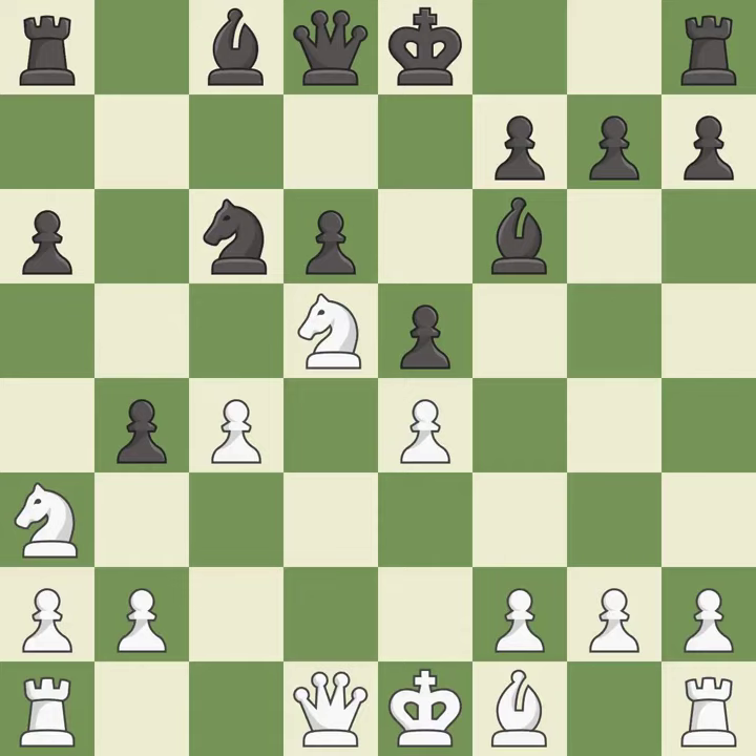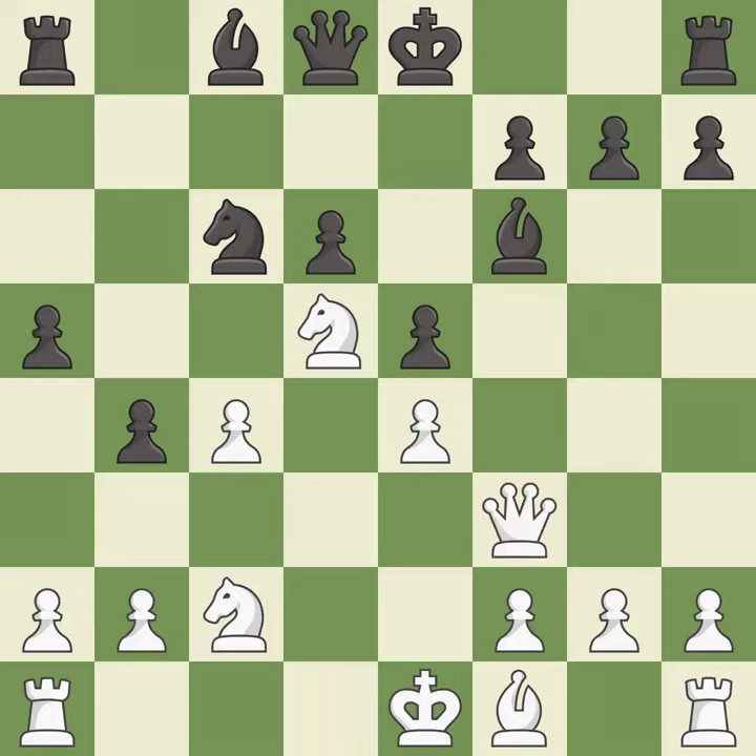This kicks an opposing knight. This mobilizes the knight, allowing it to control more of the board. This protects the attacked pawn. This activates a queen by developing it off of its starting square — it is the last book move. This develops a bishop off its starting square, getting it into the action. It is excellent.